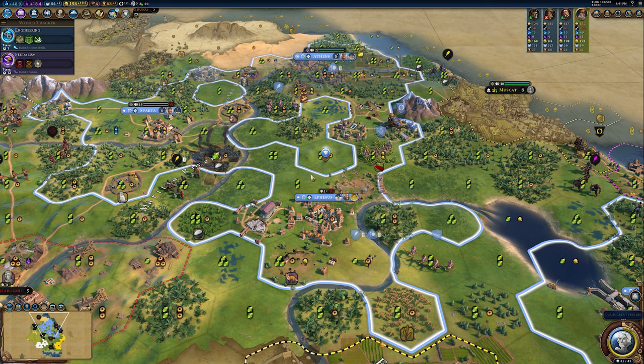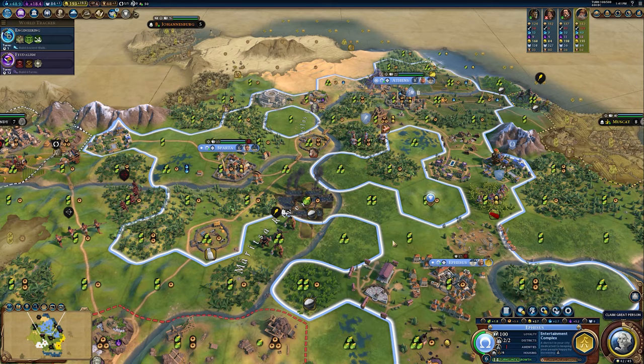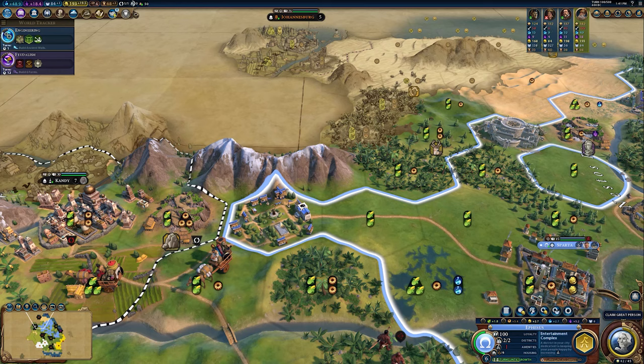Number one — it seems fairly logical to begin with the campus. The campus is the main scientific district in Civilization VI. You can build campuses in all of your cities if you want to, and the really key thing to remember about a campus, unlike other districts, is that it receives its key adjacency bonuses from mountains and geothermal fissures.